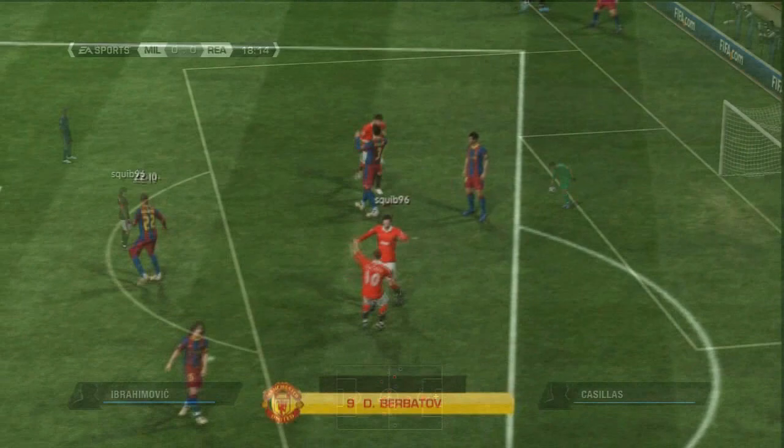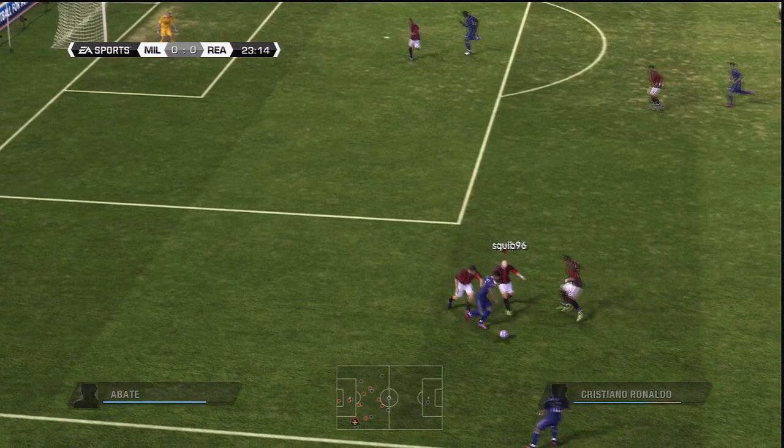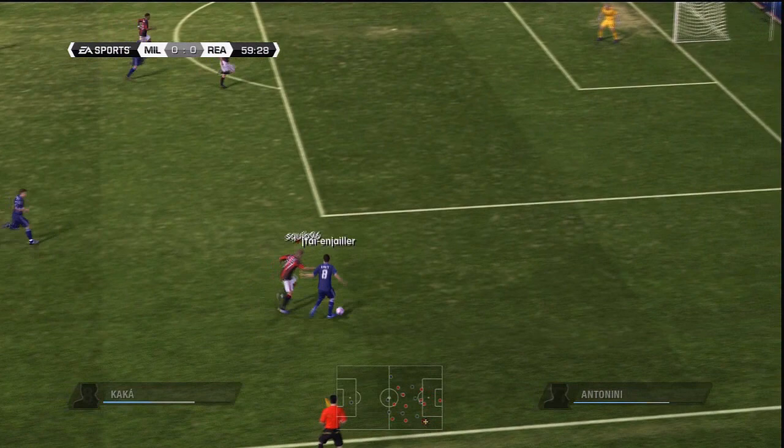In defence, try not to sprint around too much — this will really knock your players out by the end of the match and it will be easier for opponents to take it past you. One button that is really good to use is L2, well for PS3. This makes your player jockey the other player, basically holding the ground, which makes it harder for opponents to get past and it's a lot easier to defend with.